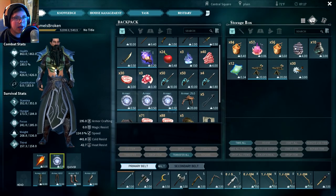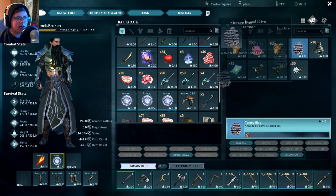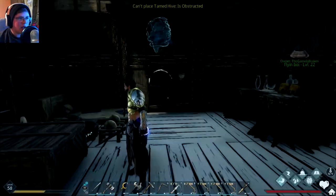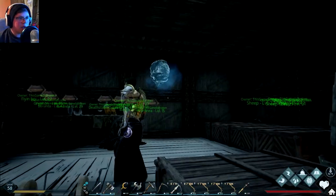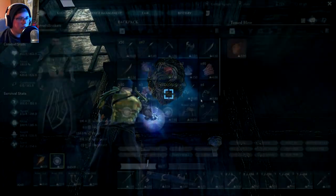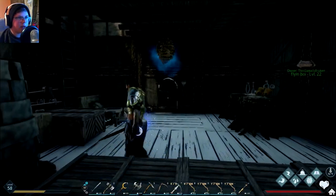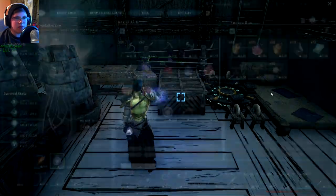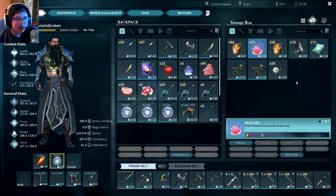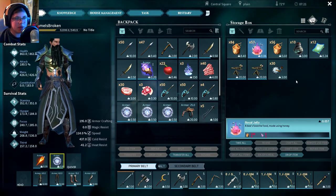Before we leave, I want to play with a few things. I found a hive in the wild and now it's like a tamed hive — that's really weird. Let's place it above the door. We can make honey in it and it glows a little bit — that's kind of cool. I'll play with it later. And we got these things called Royal Jelly — a bee's favorite food made using honey. I don't really know what that does, but that's a thing now.